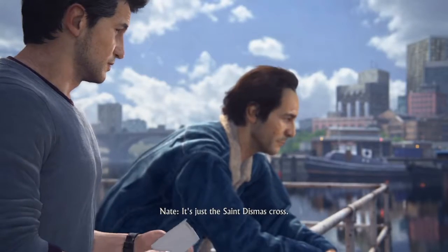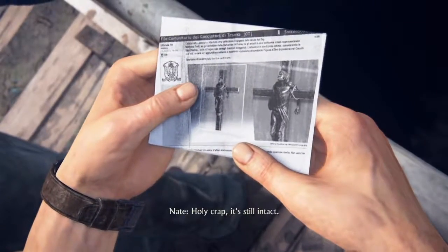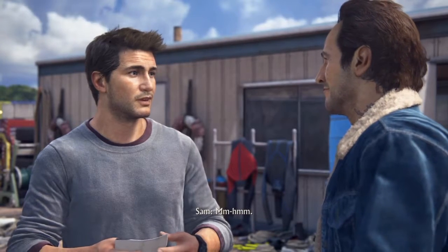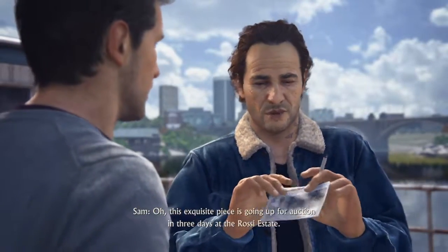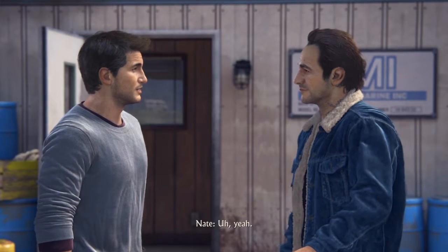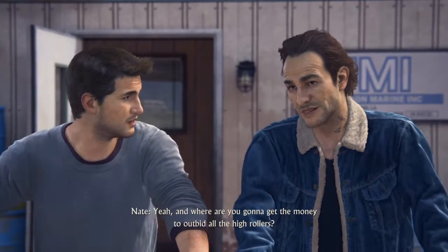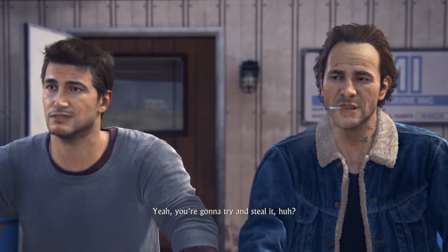It's another crucifix. The one we found was broken and hollow, remember? Holy crap, it's still intact. Avery made more than one cross. What I was missing from the one in Panama is probably still inside this one. Yeah Sherlock, let's get the cross. Where is this? This exquisite piece is going up for auction in three days at the Rossi Estate. The Rossi Estate — oh, you know it. And how do you plan on securing an invite to an exclusive, heavily guarded black market auction? You don't necessarily need an invitation. And where are you gonna get the money to outbid all the high rollers? You're gonna try and steal it. Of course, Drake.